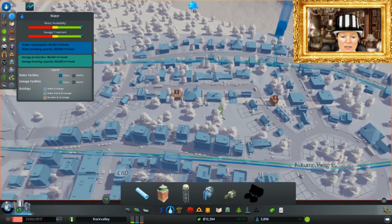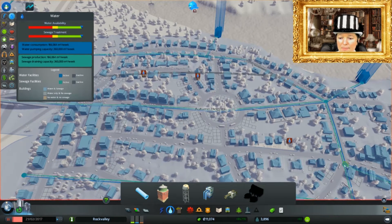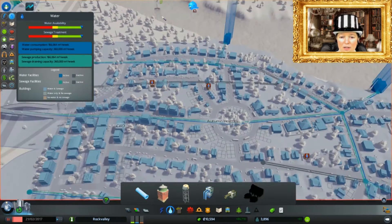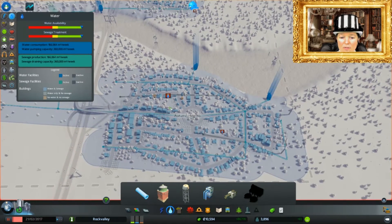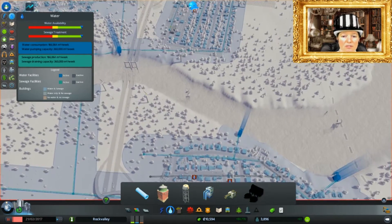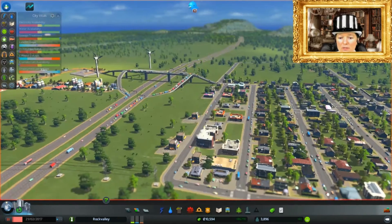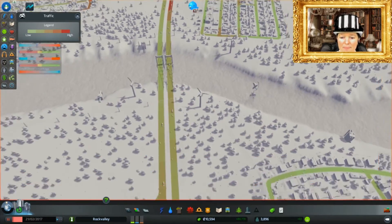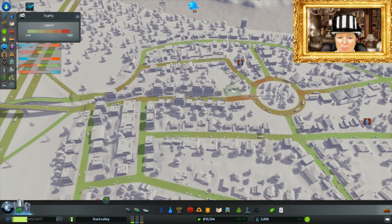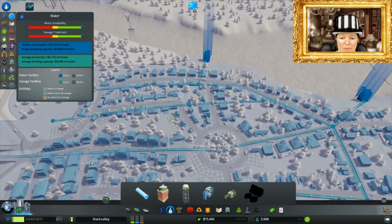It doesn't quite connect - that's why. Fix that very simply by doing that. Same here. Should start flowing soon. What problems do we have? What problems do you have, people? It looks like we have a bit of a traffic issue here. Water is not solving itself - if I press play we get rid of the water problem. It's flowing - there we go, water is no longer a problem.